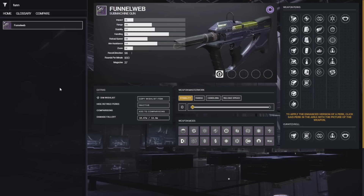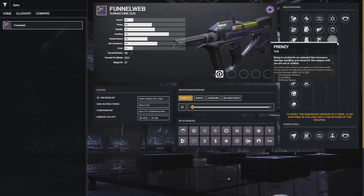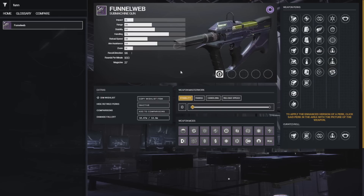At number 7 we have the Final Web, the Void SMG, which was basically the meta of the season. It's low on the list because you probably already have it since it was so strong for Void 3.0. On the left you want Subsistence or Perpetual Motion, and on the right Frenzy or Adrenaline Junkie — the latter especially for Void 3.0. Unfortunately there's no way to directly farm it since it's a world drop.